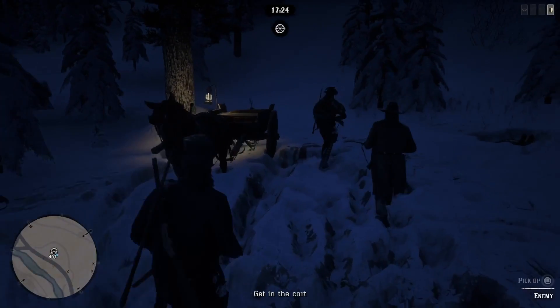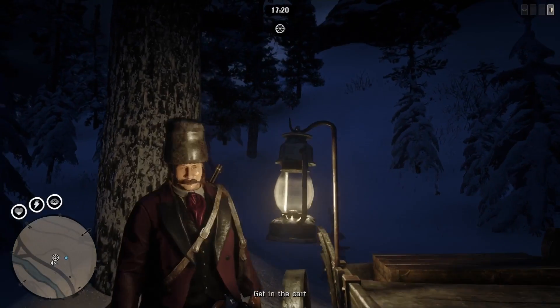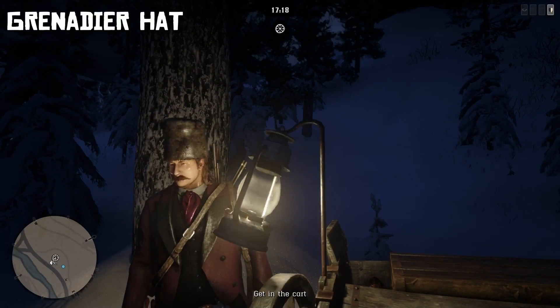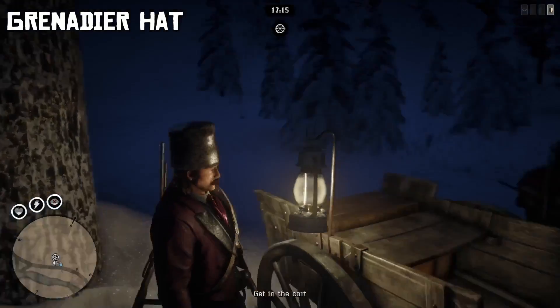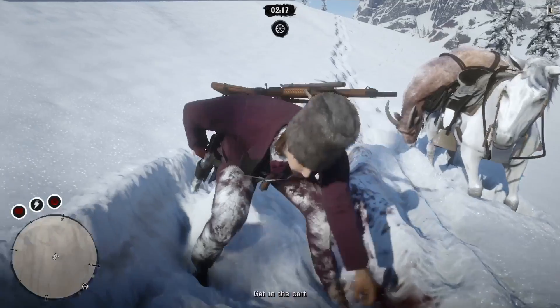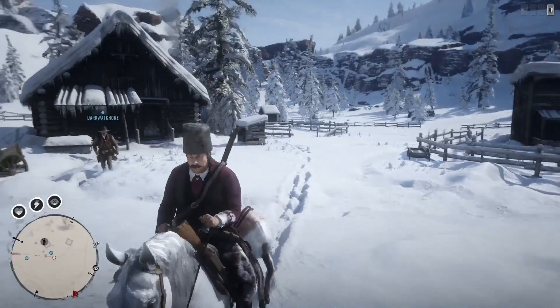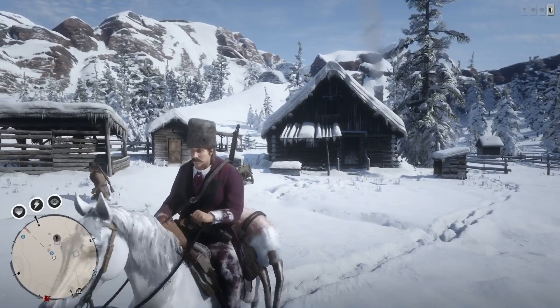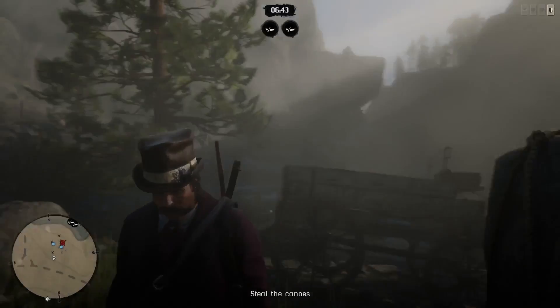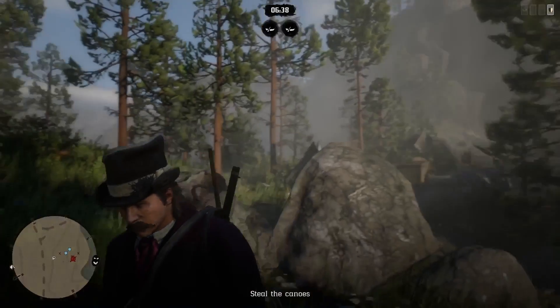Now we're up north around Colter somewhere and I'm doing a mission. I found a grenadier hat — the mountain man hat. This is actually one of my favorite hats in the game, and it's a hat that you can find during missions and ambushes in the northern parts of the map. I also found this cool hat during a mission north of the Cumberland forest — it seems to be some type of stovepipe hat.